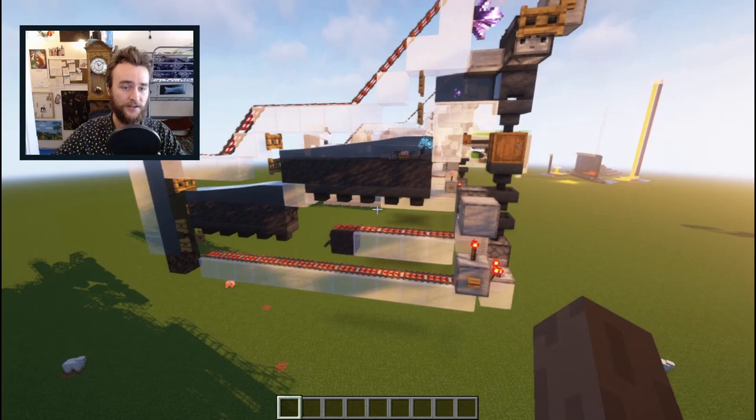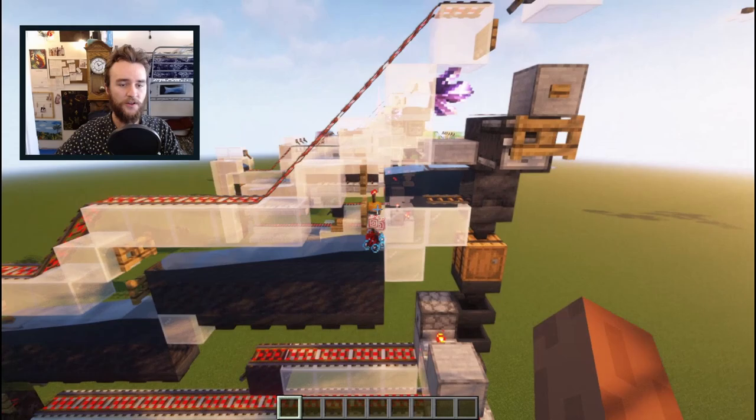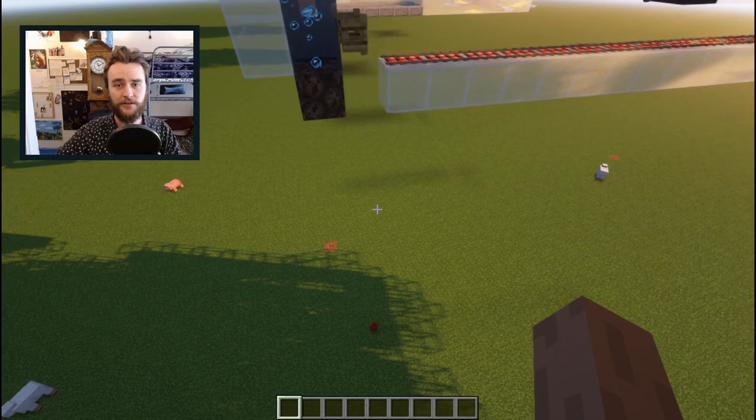One pulse will eject one hopper minecart. The items get reabsorbed by the filters so that you never have to refill these. And then a second longer pulse will eject the second hopper minecart. You can see all the blocks here - this is pretty much all there is to it. You send the minecarts out, you run your items over, you bring the minecarts back in. When one of the hopper minecarts has absorbed items, they will be passed along and fall out at the end here.